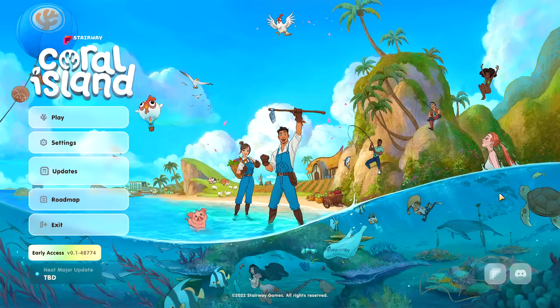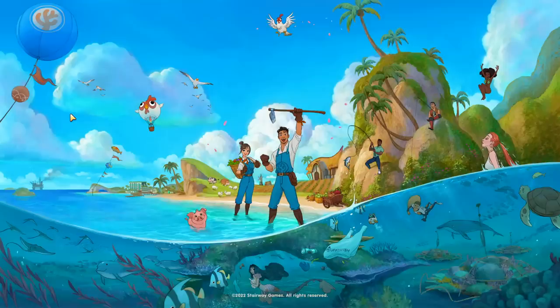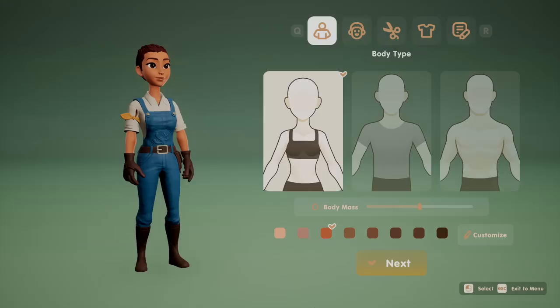It is another life sim, farming sim kind of game with the cutest art style graphics — these really beautiful 2D portraits in this 3D world. It's going to be a colorful island. There's mermaids! I'm just so excited. I try not to get too hyped about games, and we've all been burned by an Early Access game, but I have really high hopes for this. Let's dive in — let's have our first look at Coral Island together.